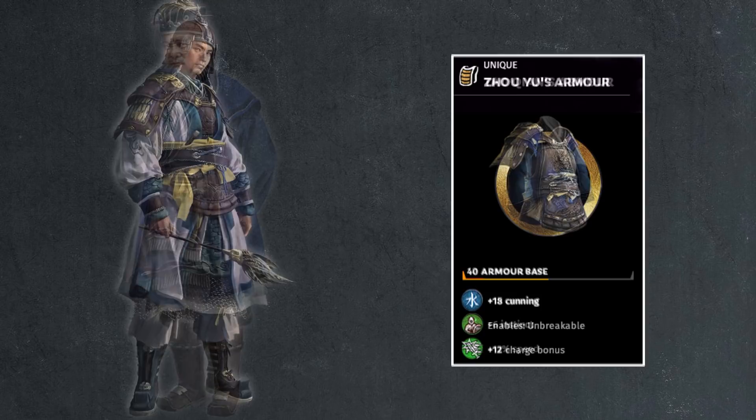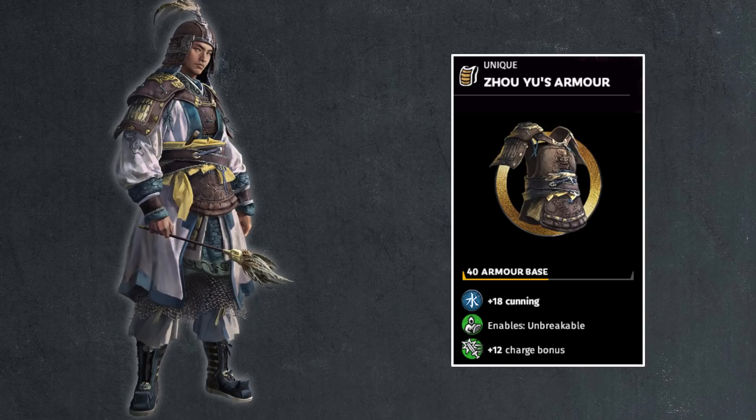Then we have Zhou Yu, who actually has some combat stats — double health compared to strategists and 40 armor, which is great. You get 18 points of cunning, Unbreakable, which is rather weird, and 12 points of charge bonus, which is also a little weird. But given that the Wu faction focuses a lot on cavalry and charge bonuses, this works well with Sun Ce's bonus, even though it doesn't work well historically. Unbreakable and double health makes him a decent combat general too.